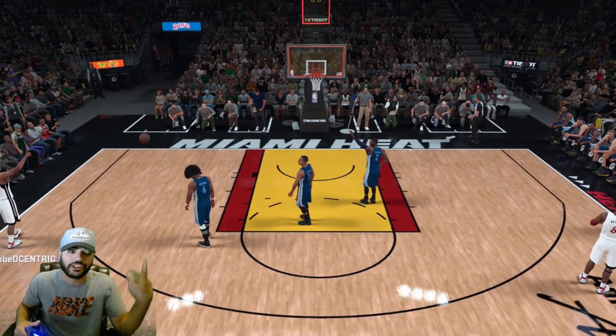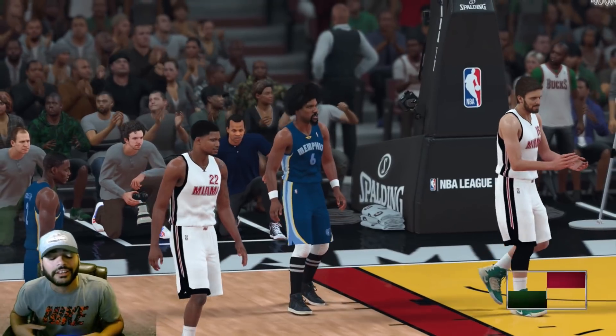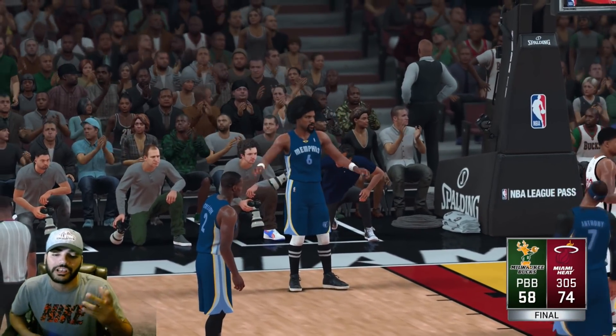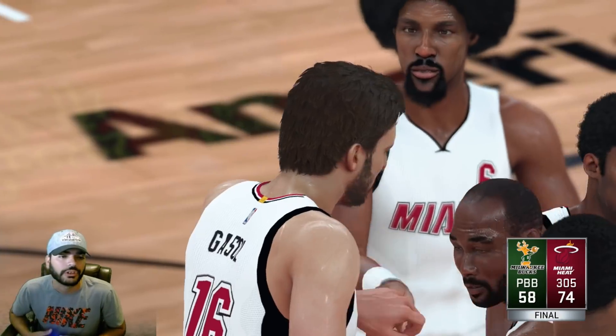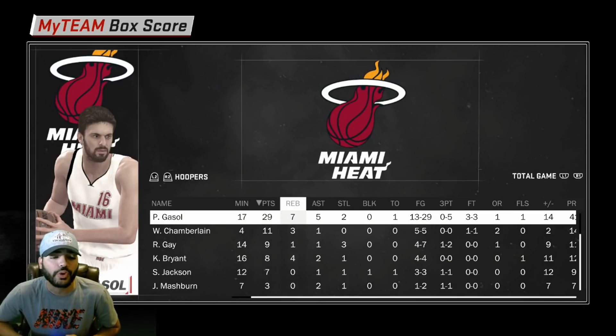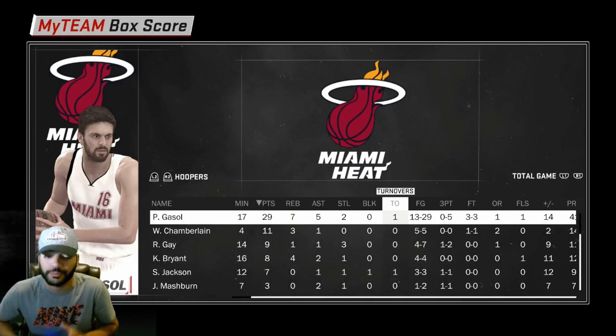Alright, there it is, 58-74. Shout out to my opponent, man. He's a really good opponent. He was zigzagging every single play — understandable, though. His team is not the greatest. He was just trying to keep up, so shout out to him, man. He roughed it out. Alright boys, so Gasol in 17 minutes dropped 29 points with 7 rebounds, 5 assists, and 2 steals. Only 1 turnover, which is pretty, pretty, pretty good.